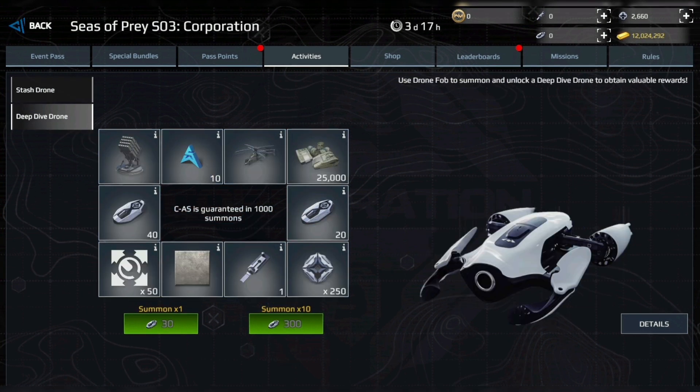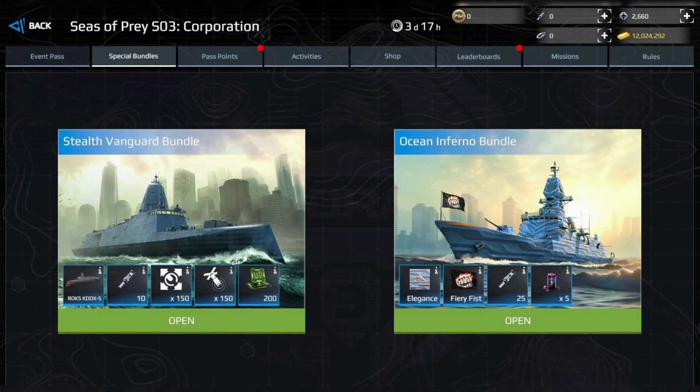Use the drone fobs to trigger one of the deep dive drones, which carry valuable rewards. Purchase special bundles to instantly unlock access to the event's unique rewards.